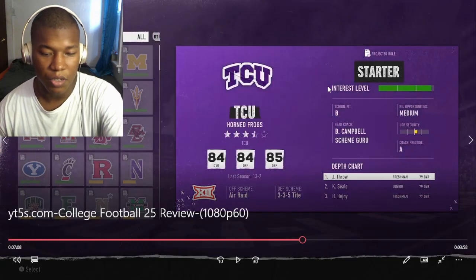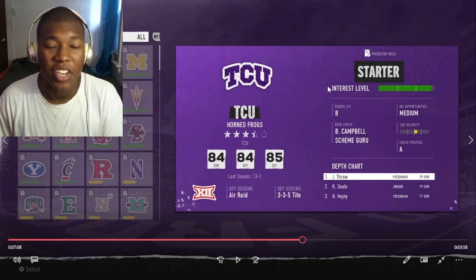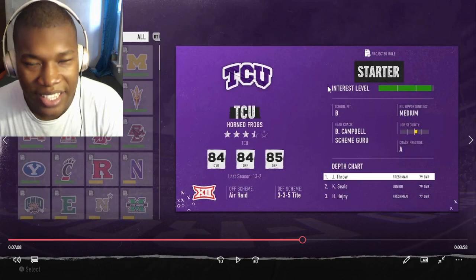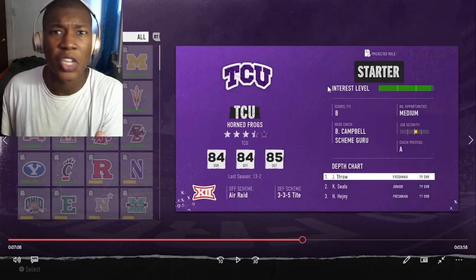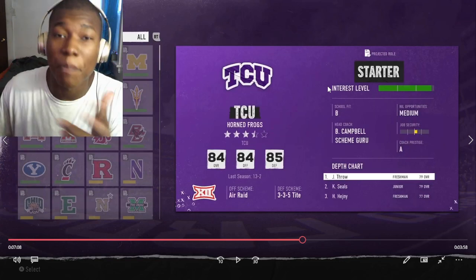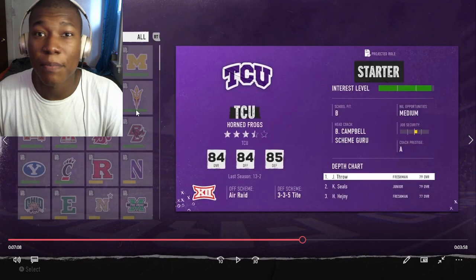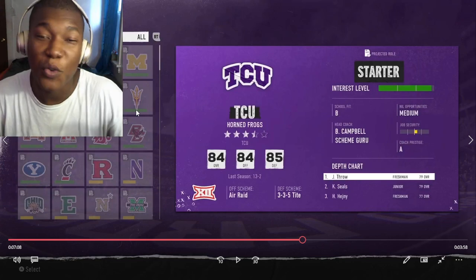If you are doing Road to Glory, pick a bum school — the lowest-ranked school you can imagine. If you pick a high-ranked school, you're not getting any play time. Start at a school that really wants you, run it up, and then transfer to a big school. That's the best plan, because if you're an underdog going to a really big school, the only playing time you're getting is holding the snap for the field goal kicker.